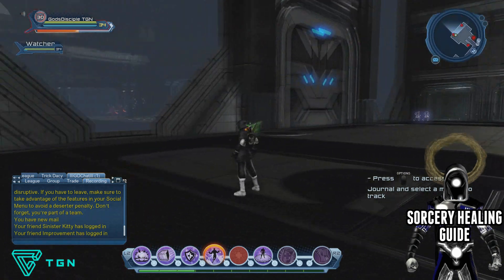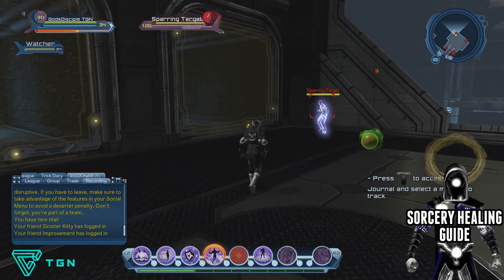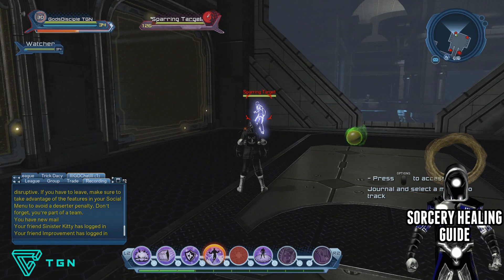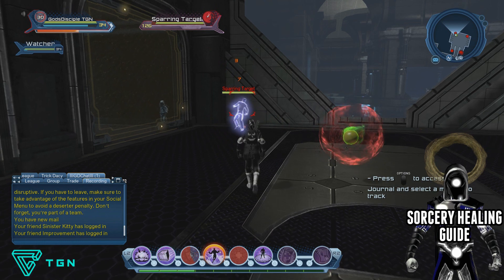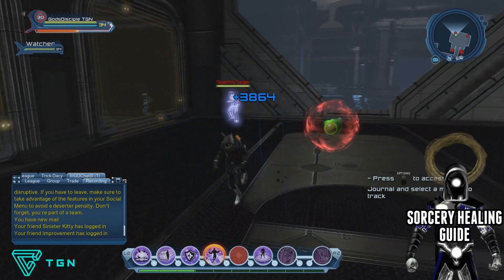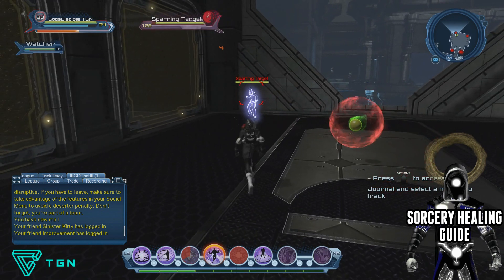You also want to be doing Ritualistic Word — the third power in my loadout tray. Ritualistic Word does heals over time but it also gives power back to your Watcher. You can see at the top left that once I pop Ritualistic Word, my team is getting heals over time and my Watcher is getting power back over time. Always do that one when you can — it's really underrated by healers.